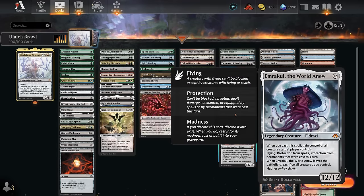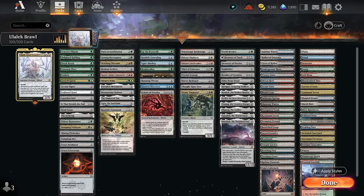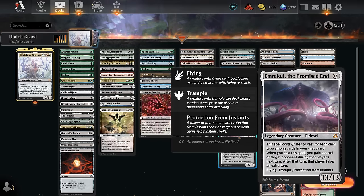Finally, the new Emrakul at 12/12 — when we cast it, it gains control of all creatures target player controls, has flying, protection from spells, and protection from permanents that were cast this turn. When it leaves the battlefield you sacrifice all creatures you control. We can also potentially madness it but don't have lots of discard outlets for that. And then there's the 13-mana Emrakul to steal the opponent's turn.